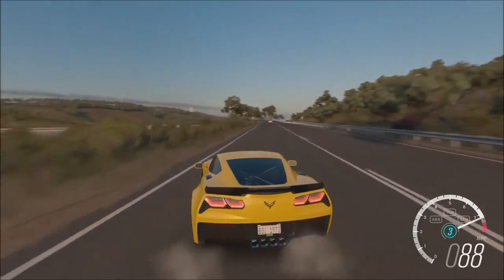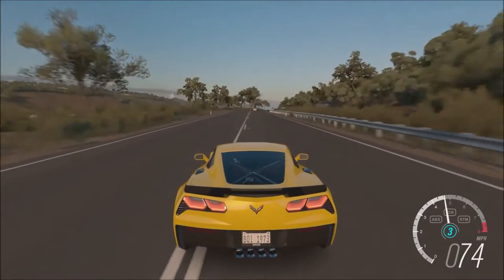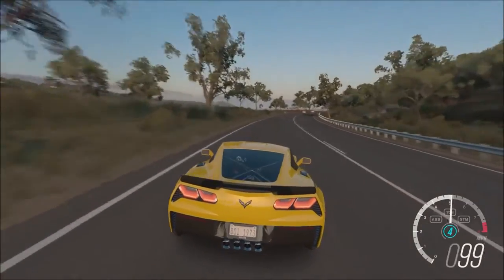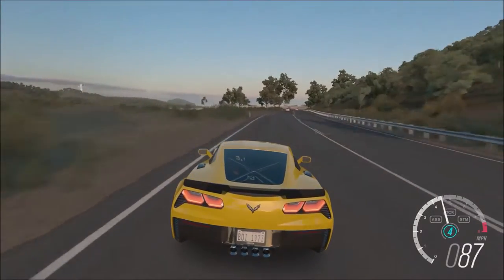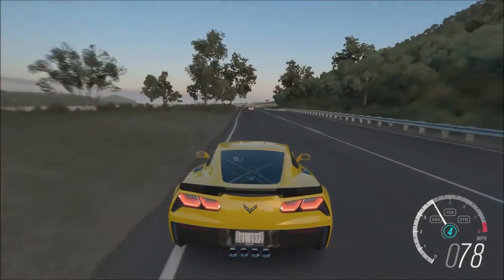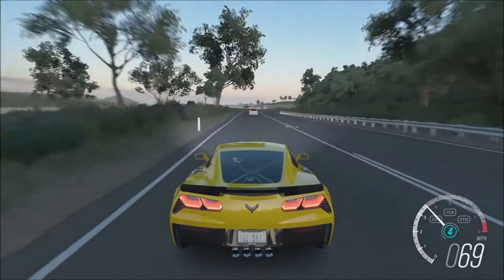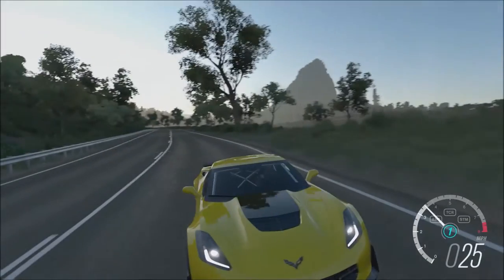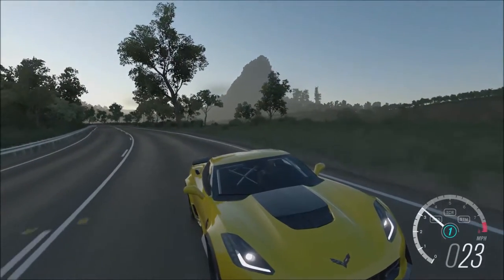Hey, what is up guys, it's your boy Supercharged and today we're gonna be talking about American muscle cars. Right now we have a Corvette and this is a beautiful car — I have it in yellow. I would prefer red but right now it's in yellow with a black outline hood with the vent right there.